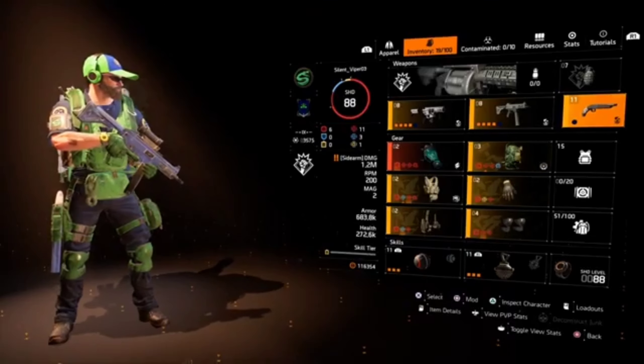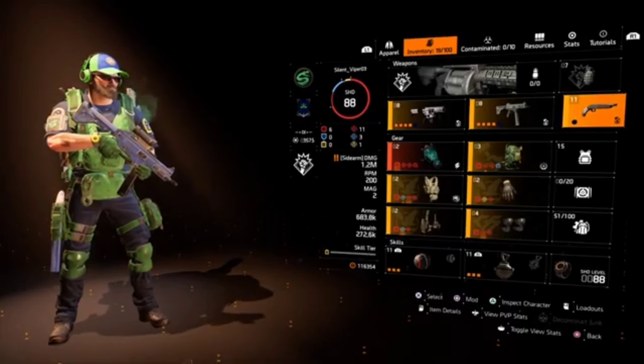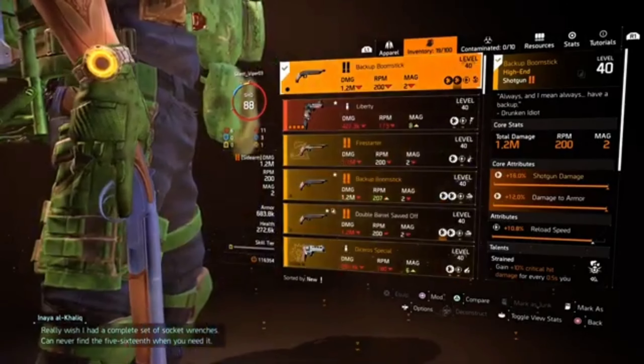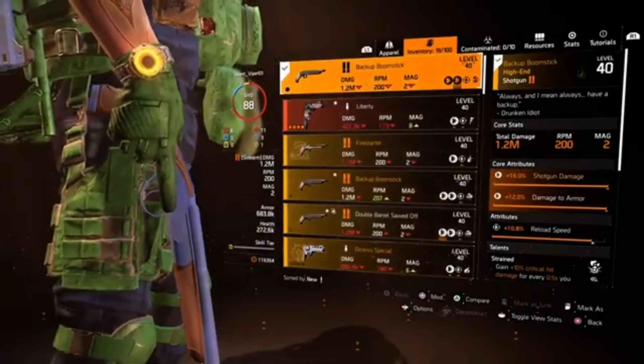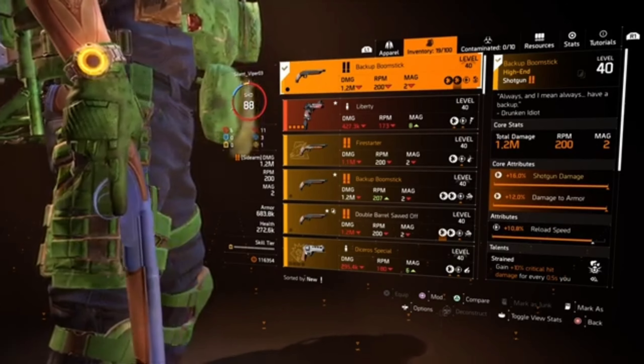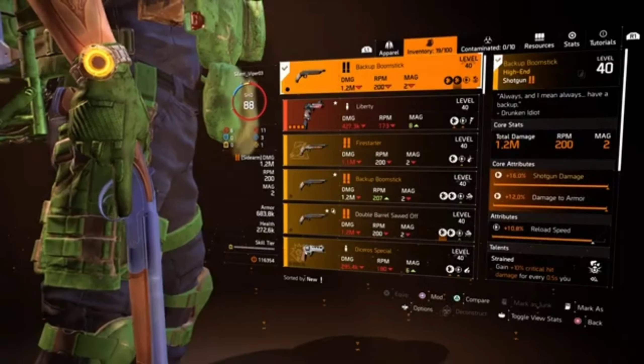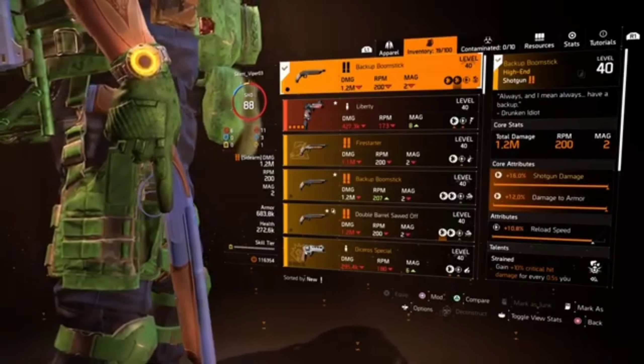For the sidearm, I'm running a double-barreled shotgun with 60% shotgun damage, 12% damage to armor, and 10.8% reload speed. It too has Strained, and I'm mainly running that just for when NPCs get close.